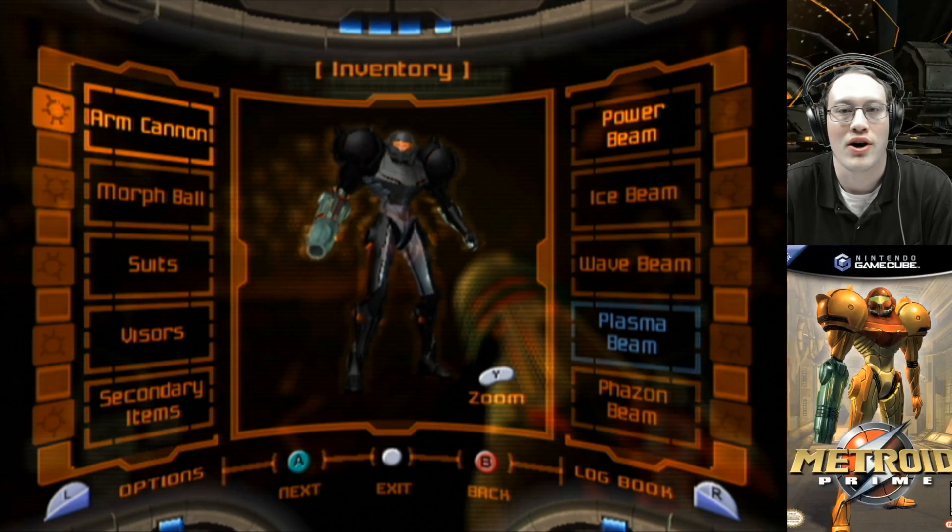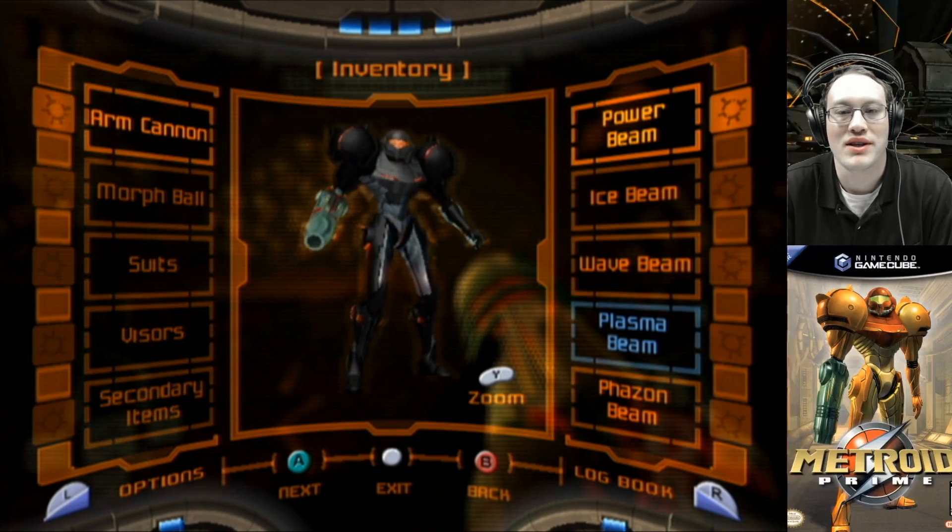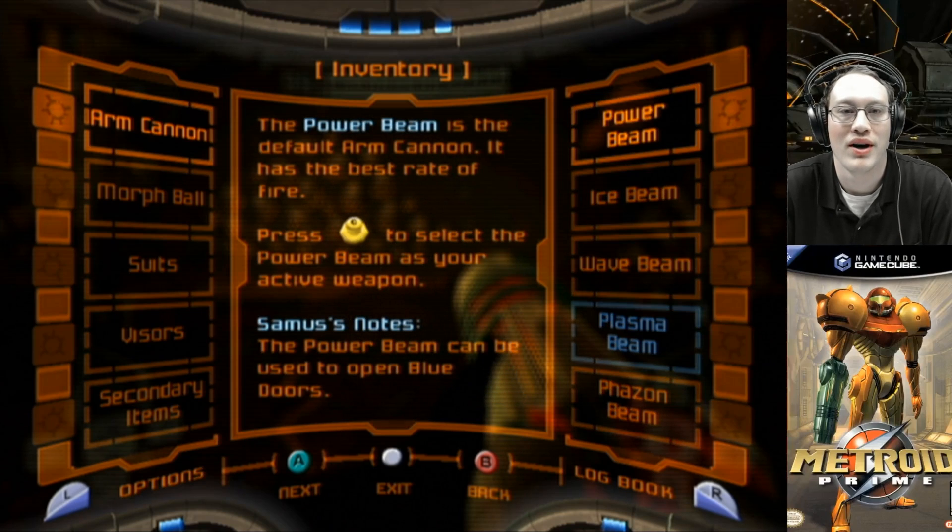We're going to start off with the arm cannon. There are several different beams that we have access to. The first one is the power beam. The power beam is the default arm cannon. It has the best rate of fire. Press C up to select the power beam as your active weapon.